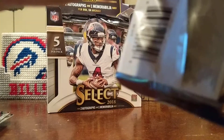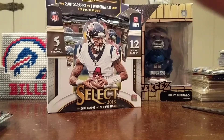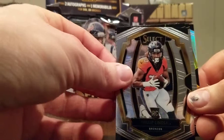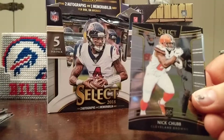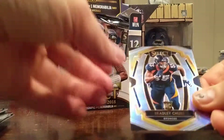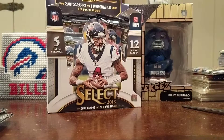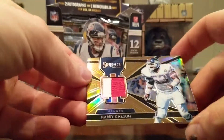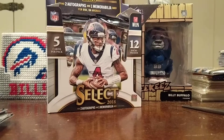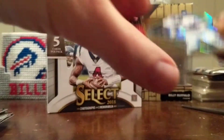We should have one more hit — should be our relic. We've done pretty well so far. Back to back to back, this is going to be our last hit. Another Phillip Lindsay rookie, Courtland Sutton — man, these Broncos have been fouling me this year. Nick Chubb nice rookie. Bradley Chubb Prism rookie. Saw something giant — nope, Harry Carson! Old school two-color patch, numbered to 50. Nice. A little gold on every hit today.